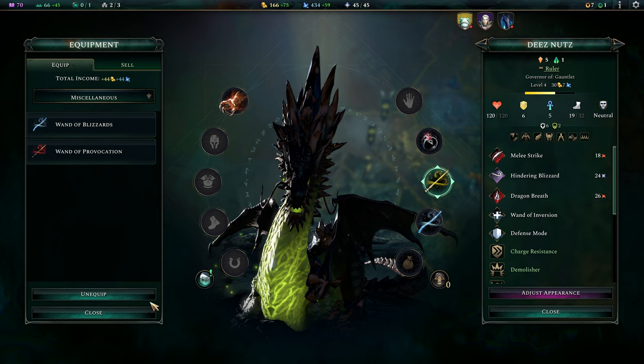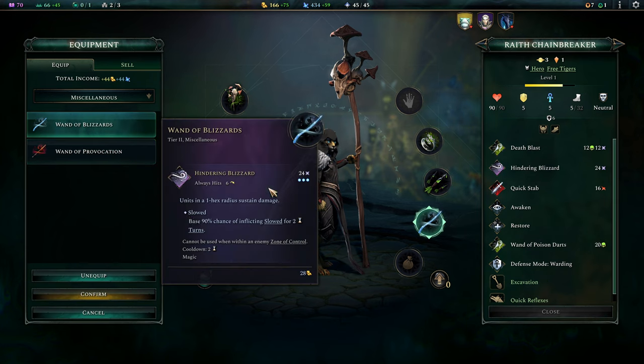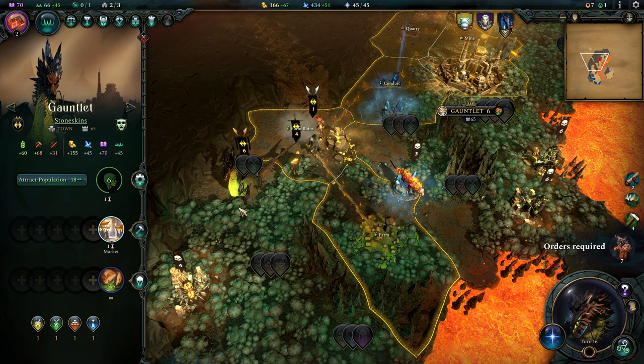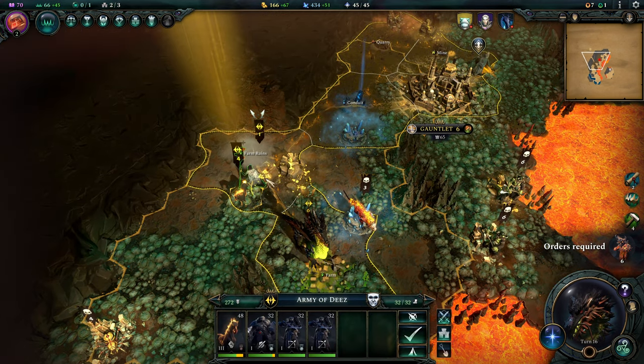Let's go and give those wands of blizzard to our other hero — she'll get a wand of blizzards as well as some boots of freedom. Next up we're going to clear the mana node over here and take care of that ASAP.